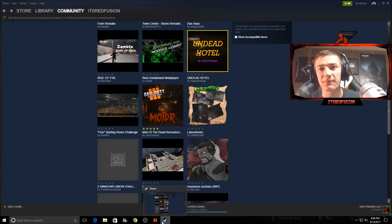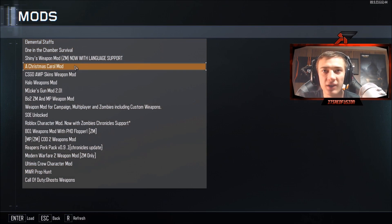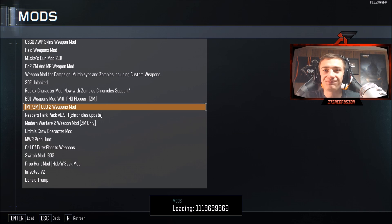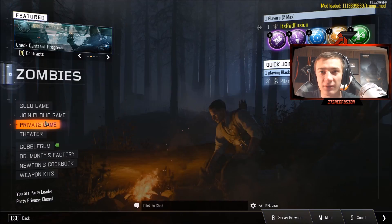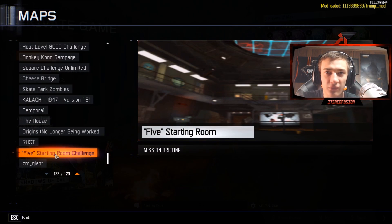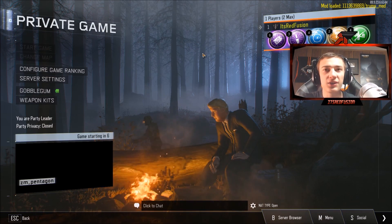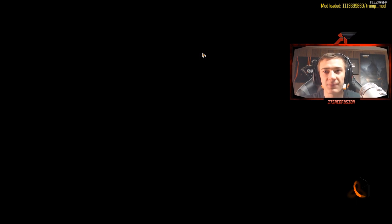Now that we know how to download mods and maps, let me show you how to play them in Black Ops 3. Back in the game, go to Mods. We're going to load the Donald Trump mod first — this makes my character skin Donald Trump. There are also weapon mods you can install. Once you have a mod loaded, go to Maps and select your custom map, like 'Five Starting Room Challenge.' Click Start Game, set your Gobblegums — and note that on custom maps you will not lose your Gobblegums, so Perkaholics and all that are safe.